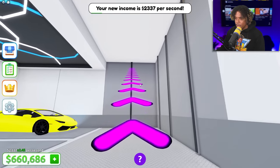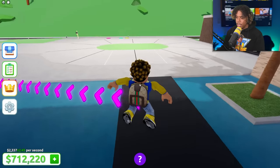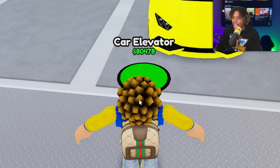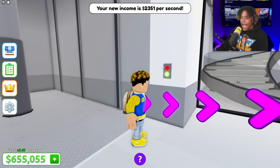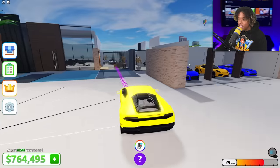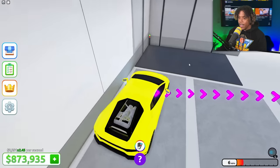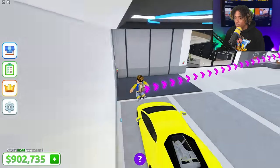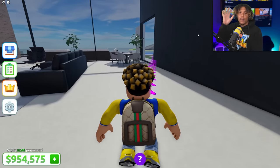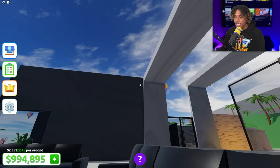It looks like we gotta head back upstairs. Let's walk across our bridge — what is this? A car elevator? There's no way. Let me activate it — yo, it actually works! Let's do it again. Let's park my Lambo back right here. We have a car elevator in our mansion! This is 100% the best mansion so far in this game and we're not even done yet.